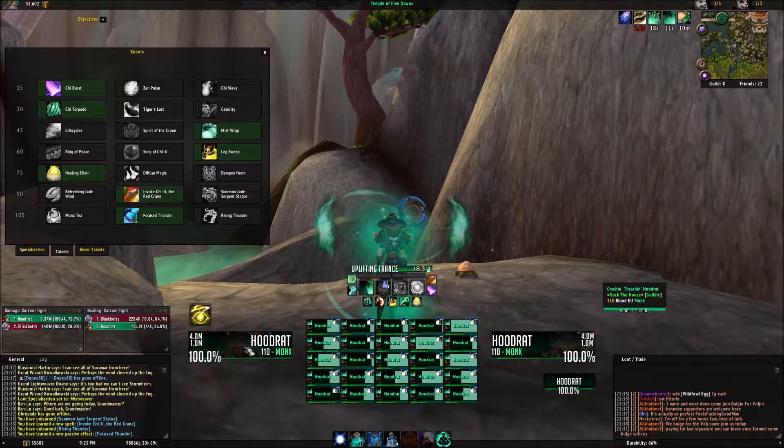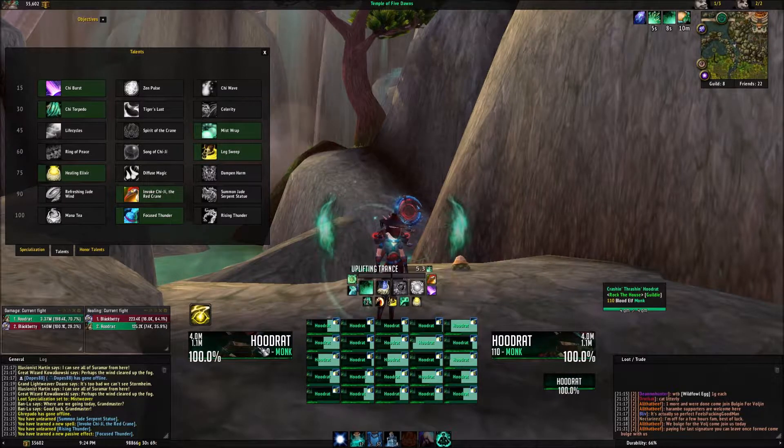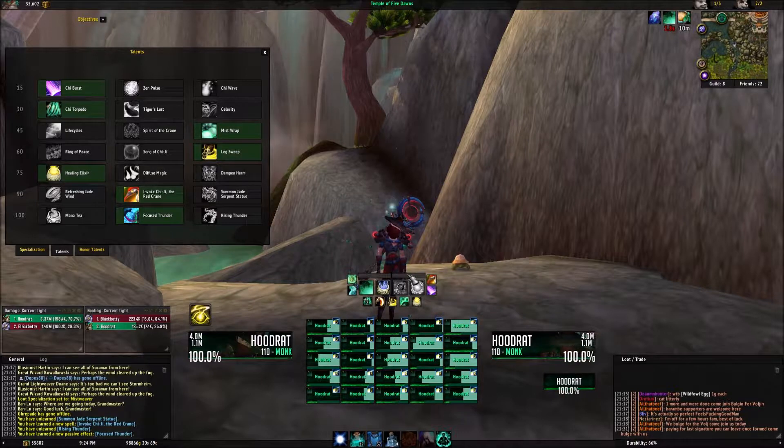The only thing that I don't like about this is I would like to add an actual cooldown instead of this timer — the numbers themselves — because sometimes those numbers matter. I have added things to this, like an uplifting trance tracker, even though you have this tracking it as well. I wanted to see exactly how much time I had left to cast that, so that's why I put that in there.